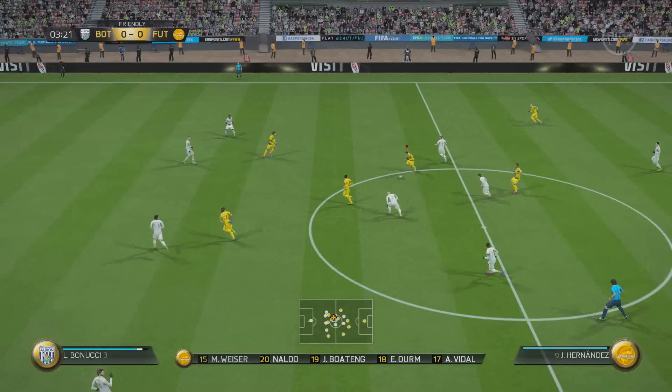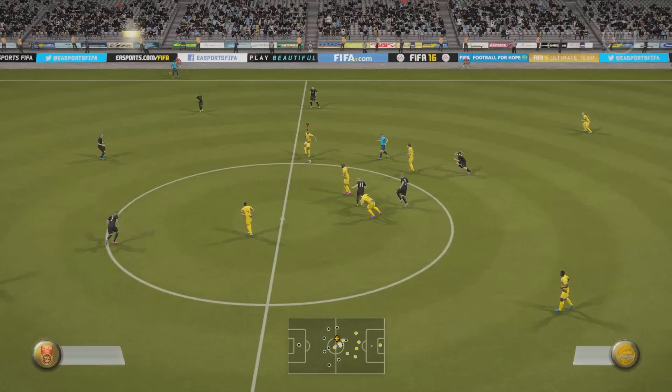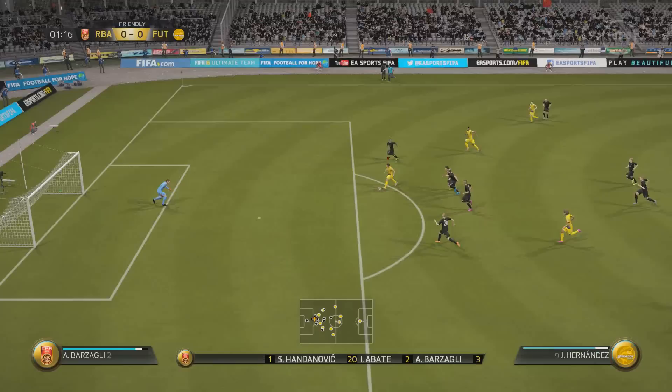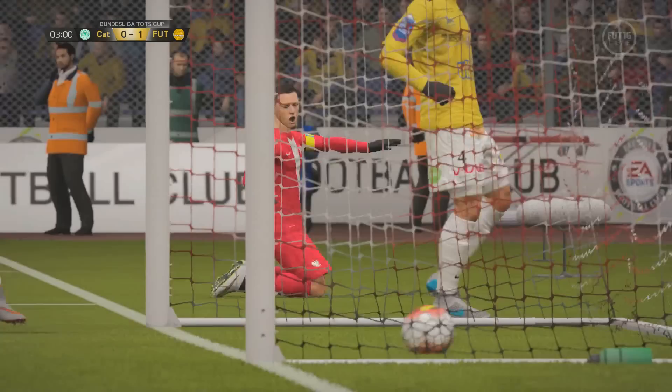If you've seen my other reviews and know my style, you'll understand that I utilize the L2/R2 dribble a lot. I'm always trying to maneuver to throw my opponent off so I'm not easily read or anticipated. In tournaments where you're playing good players, you have to play like that — if you're easily read, it's just not going to work. So personally, for 300,000 coins, I think it's a little bit too much for what he's able to offer.